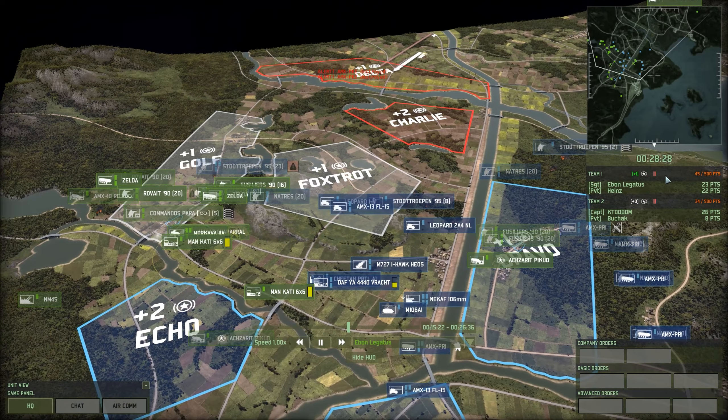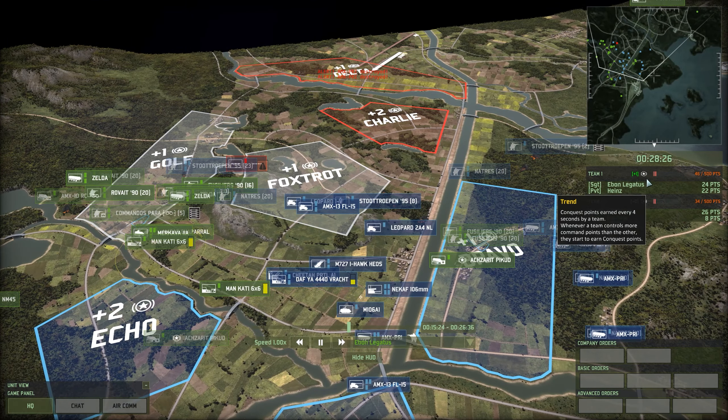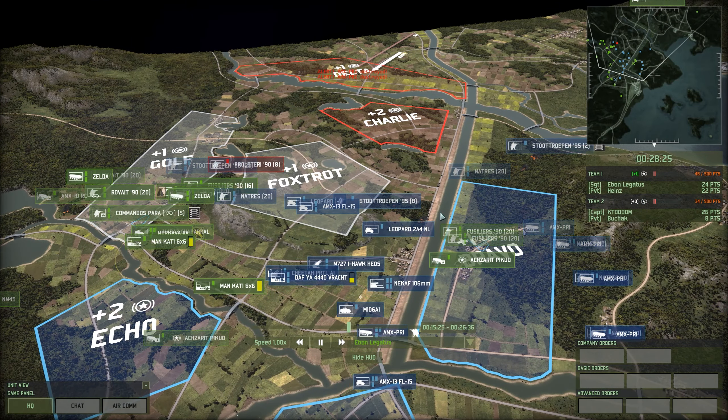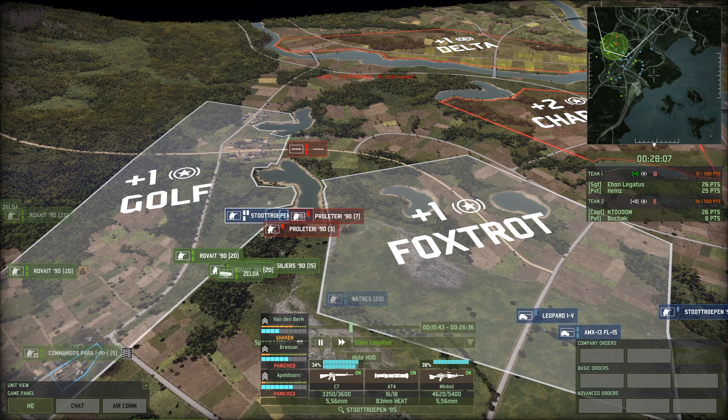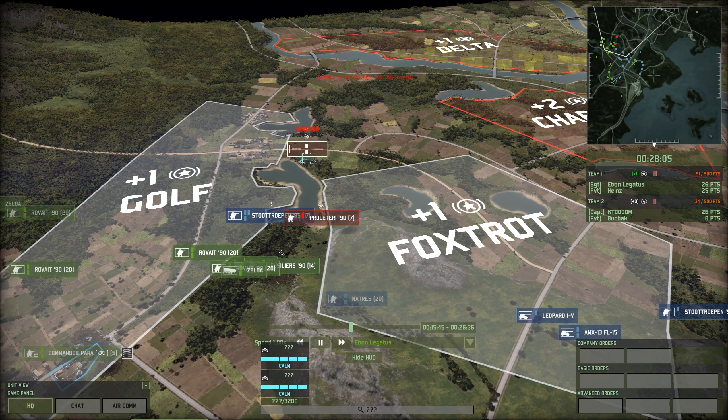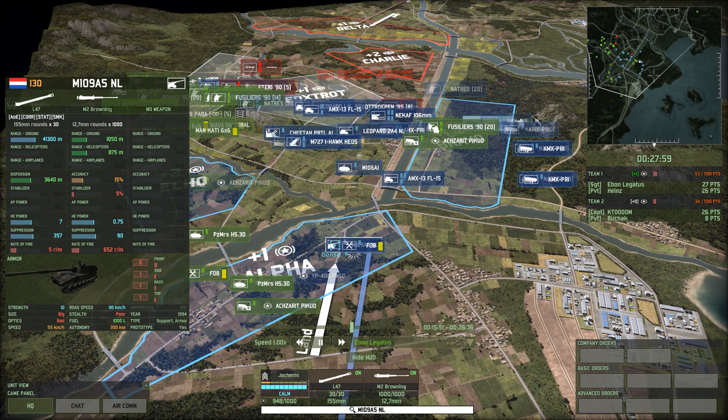As it stands, we are ticking at a plus one. Things are relatively even, 46 points to 34, and that is going to be a really contentious game moving forward. Proletarian 90 getting through the trees and out into the open ground where they're engaged by Fusiliers, but the Proletarian are calm, the Fusiliers are panicked, and you can see the difference in accuracy — 16, 19-ish percent — and without the Stu Troop in there, that would have been pretty deadly pretty quickly.